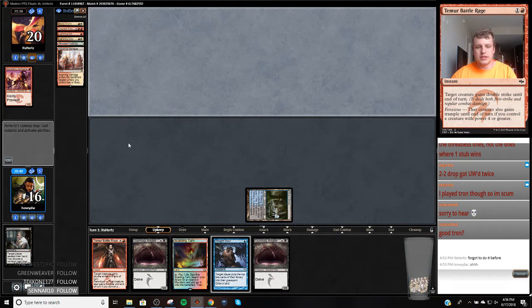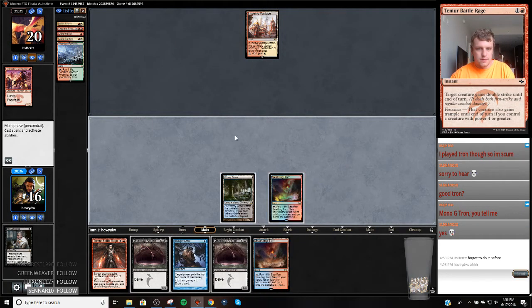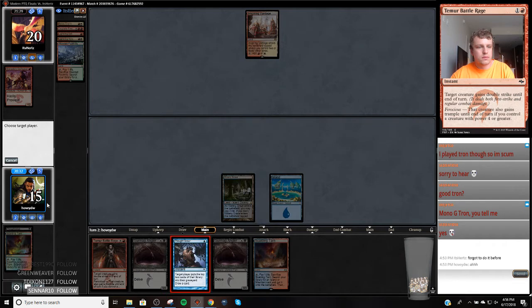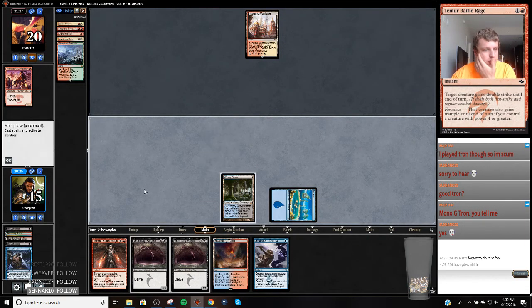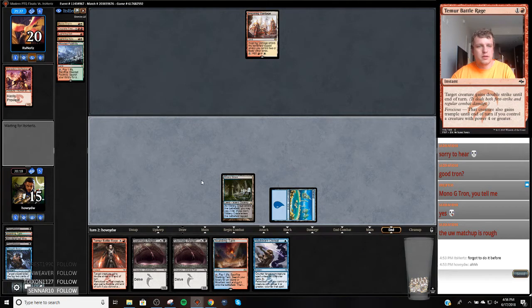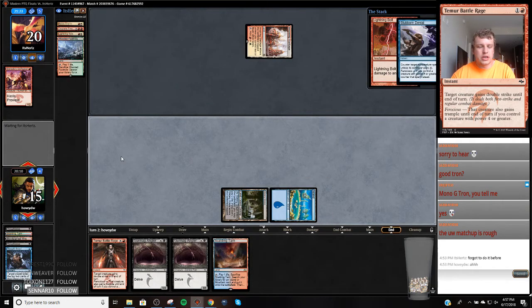He didn't play Eldrazi Tron — he's not like a moron, unless he's a moron in my opinion. I think that's the real Tron deck. I super miscounted. Oh, that was bad. Well Stubborn Denial is a good draw. So we have to Stub their first play, and at this point we're just going to trade. I'm just going to get it while it's good.